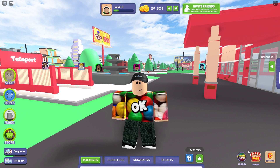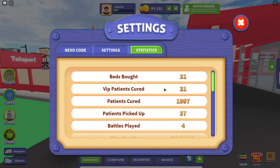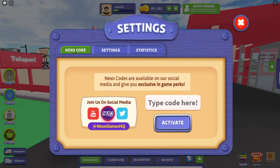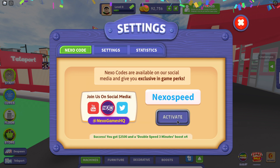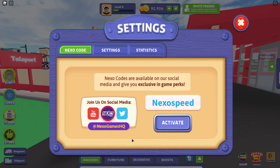Don't waste your time — all you want to do is go to the bottom right where it says Settings, click that button. It starts on Statistics, so go over and click the code tab in the top left of the Settings tab. Then type the code here: it's "nexo speed" — hopefully no capitals. Hit activate and you get success!